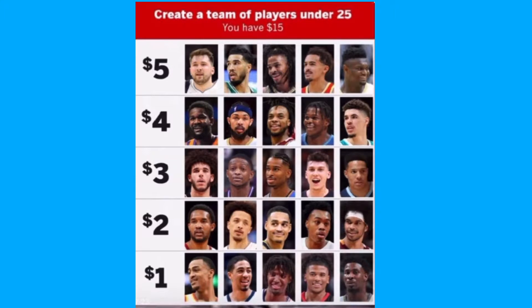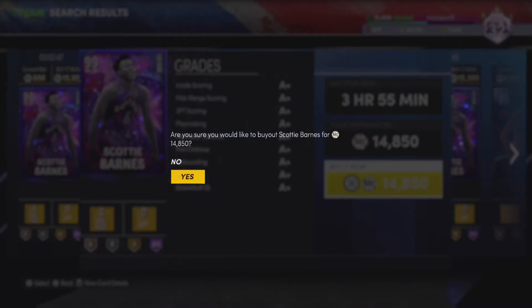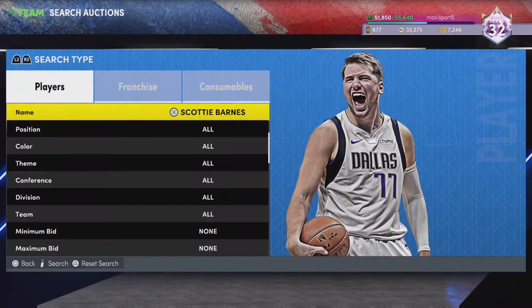The next card we're gonna pick up is in the two dollar area to run the three for us. This is a bit of a snipe card — for only two bucks he has an Endgame. Scotty Barnes, one of the cheapest endgames. We'll go ahead and pick up this Scotty Barnes for 4,850 — pretty cheap for an Endgame — and add him to the team.